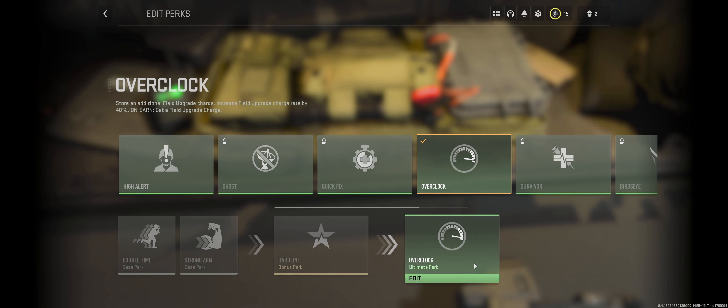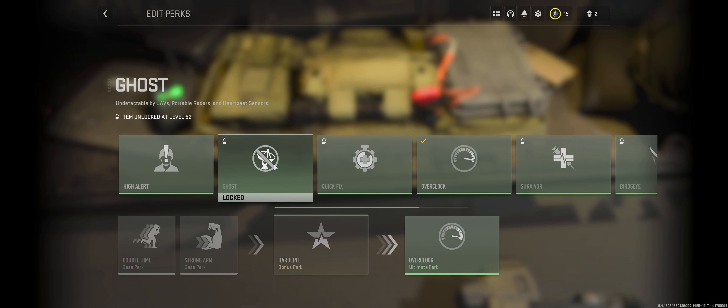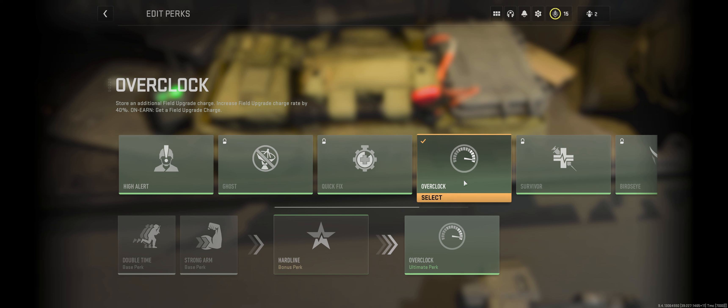Ultimate perks really, in my opinion, are the elite perks in the game — obviously it's in the name. Things like High Alert, that pulses enemy vision, or Ghost, that makes you undetectable by most sensors. Overclock is the one that most of you will start with by default, and this one will give you a really nice field upgrade charge rate reduction, and you'll instantly get a field upgrade at that time.